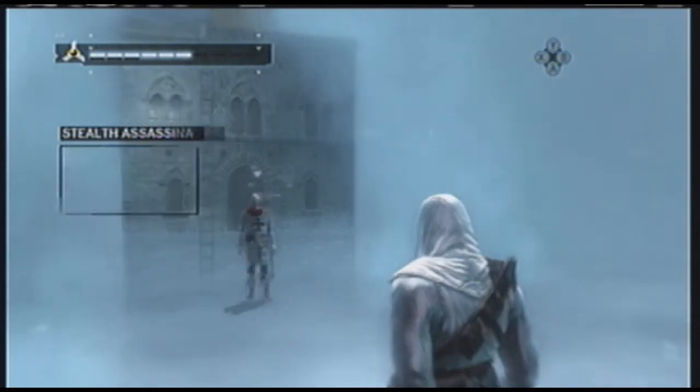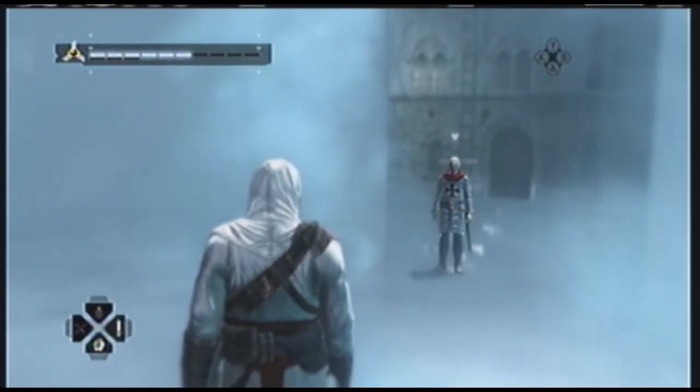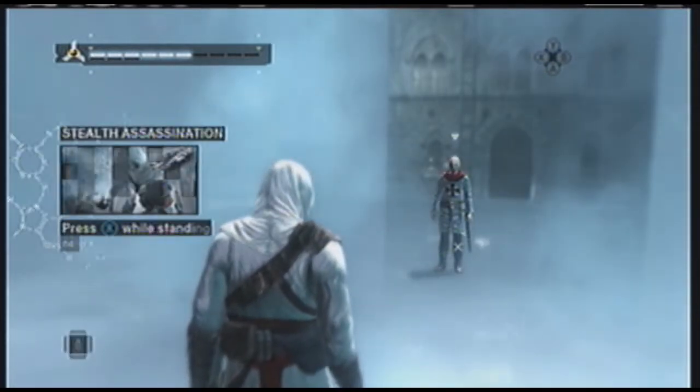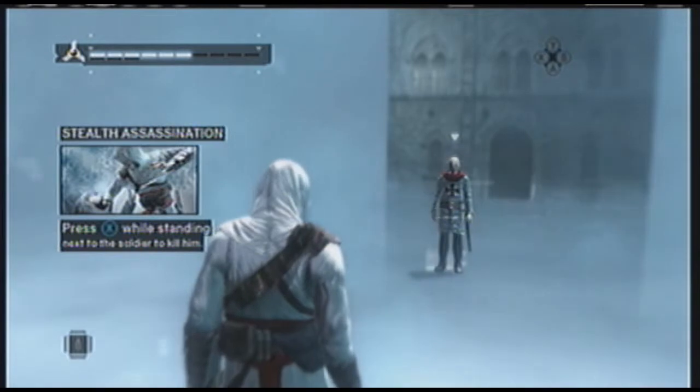Lock onto your target. Now select your hidden blade. With your blade selected, walk up to the soldier and assassinate him by using your armed hand button.